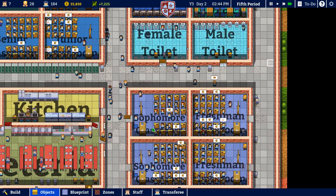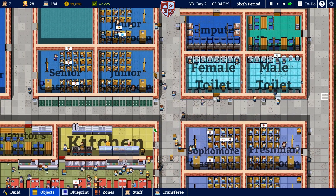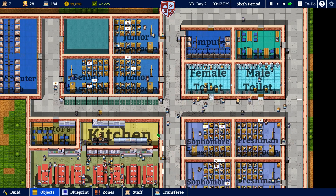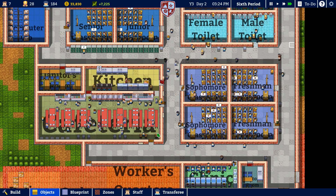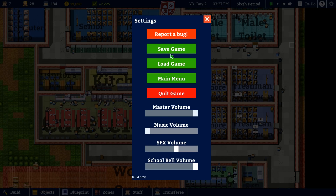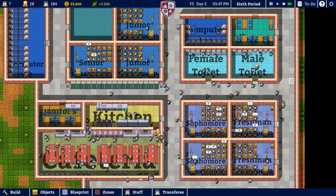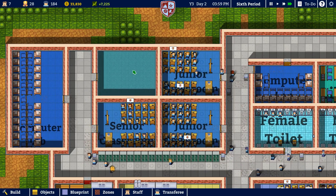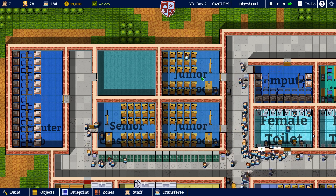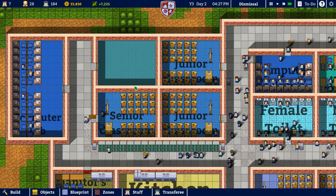Our school is just so filthy — we are definitely going to have to hire more janitors. I kind of want to turn off the overlay where it shows you the zones like kitchen, cafeteria. I'd like to see this classroom over here — it looks nice and I don't really like having the zone area hovering over it. But I don't think there's really anything we can do about that.